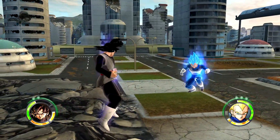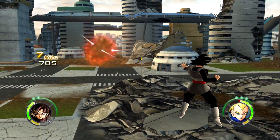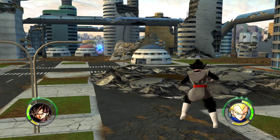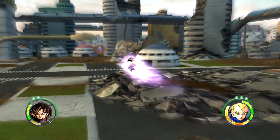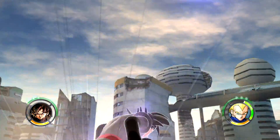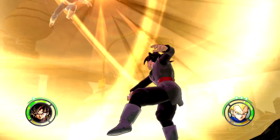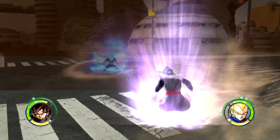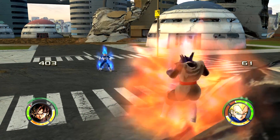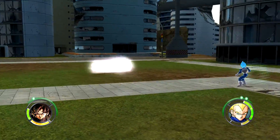As for Rosé Goku's moveset, he has Rosé Kamehameha — but as a super rather than the ultimate — and Rosé Spirit Sword, which is Vegito's super attack. He has explosive wave and for his ultimate, Rosé Rush. His ultimate is essentially Salza's ultimate, which makes sense because of the ki sword. The custom power ball is probably the only truly unique attack; every other attack comes from another character, which is totally fine — I prefer that over having the same supers as the base character slot.